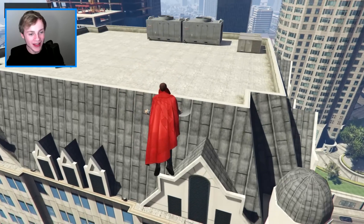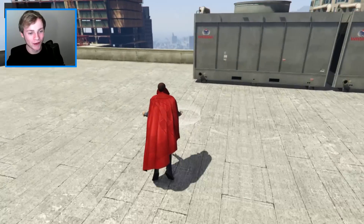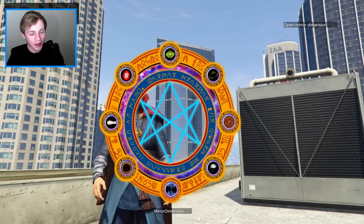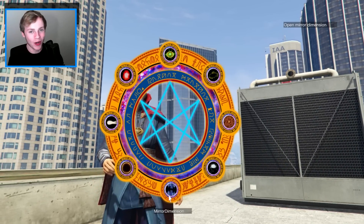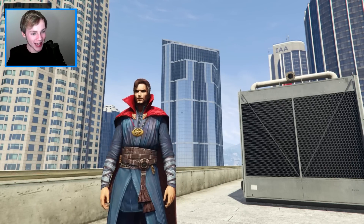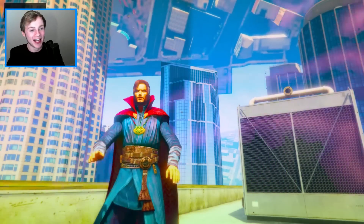So if I just land myself on this building... oh dear, dude. You guys are in for a treat. Trust me, this is awesome. So let's just stay here for a little bit, and I'm going to activate this one particular feature in this mod. You can actually scroll through loads of them. This one is called Mirror Dimension. If you guys have seen Doctor Strange, you will know exactly what's going to happen. Let me just demonstrate this right now. If we just activate this, look at what happens to Los Santos.